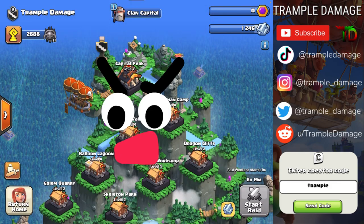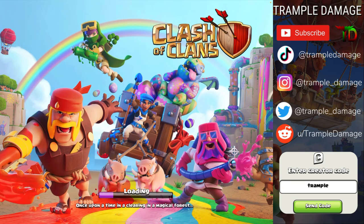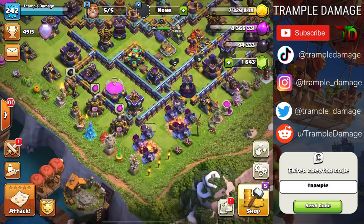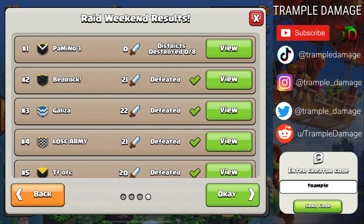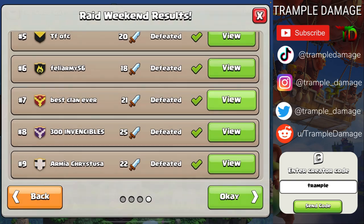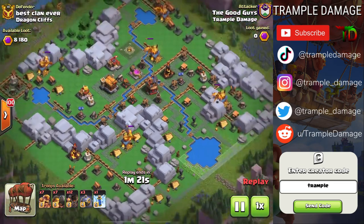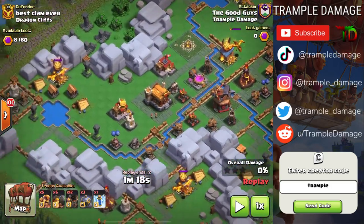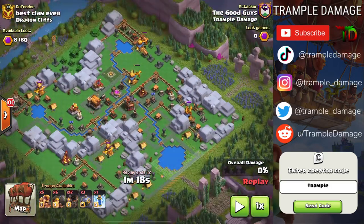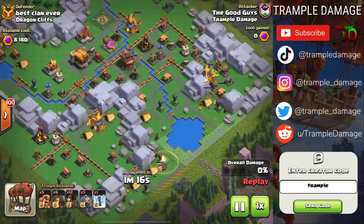I know what you're thinking — but Trample Damage, I don't know how to do that for capital hall 10, because that's where my clan is at. I'm glad you asked. I did one of my bases in the Good Guys where we do have capital hall 10, and I had an opportunity to attack the Best Clan Ever using the same army composition. Of course it is capital hall 10 and this is still the default layout. We do have five super dragons here — the sixth one is not unlocked. More troops, but the same general idea.